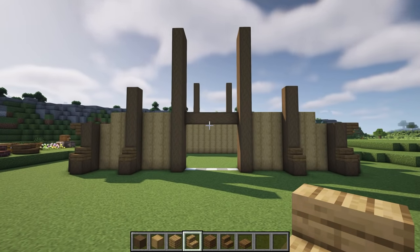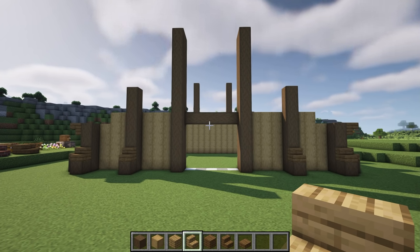On the front and back of the build we're going to add a row of upside down stairs in between the largest pillars and the medium size pillars. We're going to connect it on the sixth block up from the top and do the same at the back of the build.